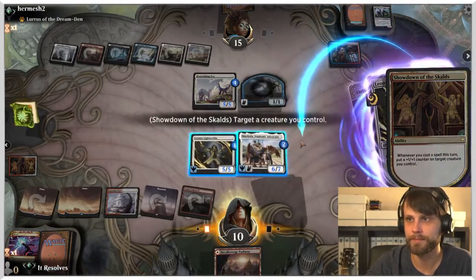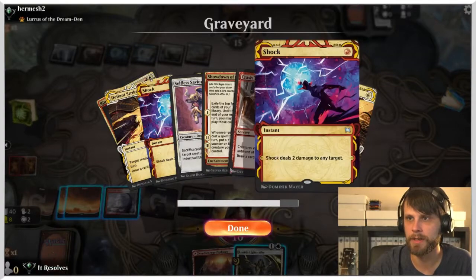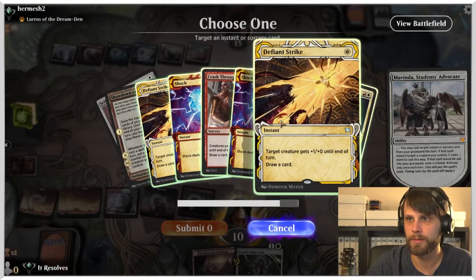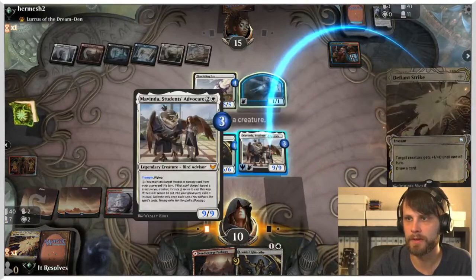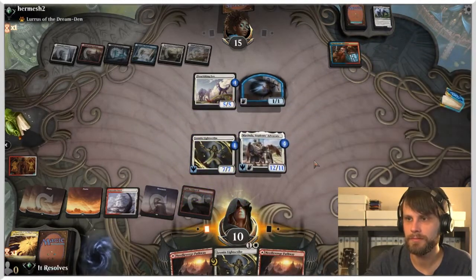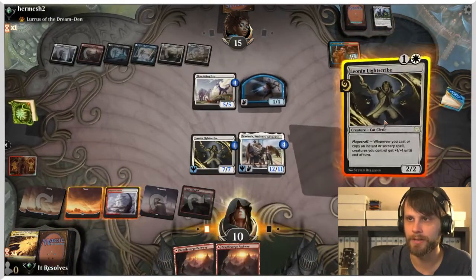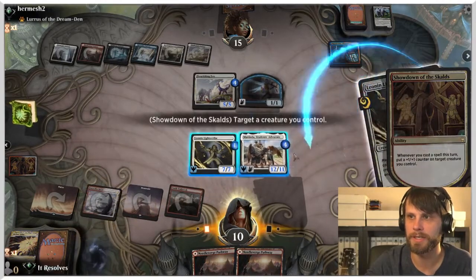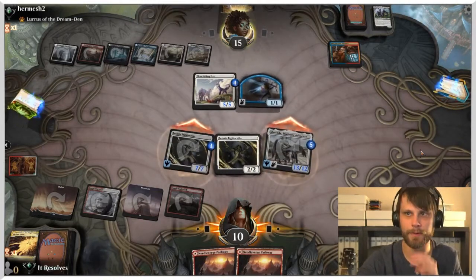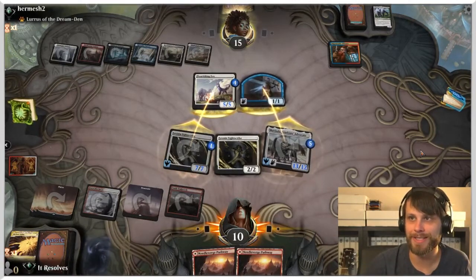Shock deals with the Locus, we'll put the +1/+1 counter on Vivenda, and we'll Defiant Strike on Vivenda. We activate the ability and Defiant Strike on Vivenda. The ability can only be activated once each turn — we actually missed a pretty decent chunk of damage there, but that's okay. We'll put another +1/+1 counter on, attack with both — that's 12 or 14 — not lethal but pretty close.